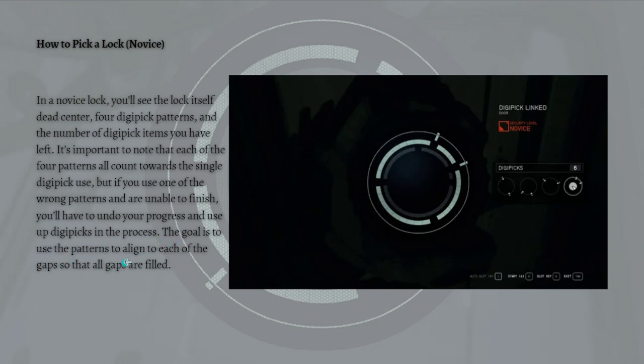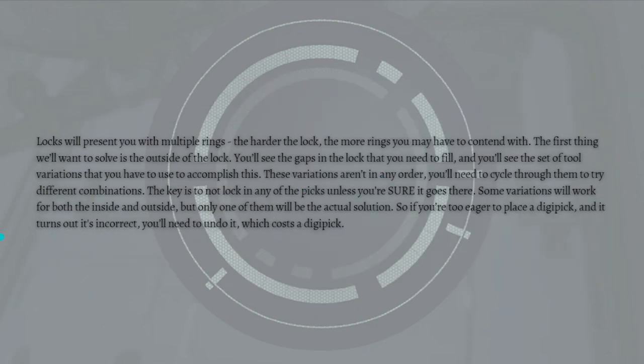The goal is to use the patterns to align and fill each of the gaps in the lock. Locks will present you with multiple rings — the harder the lock, the more rings you'll have to contend with. You'll want to solve the outside of the lock first. You'll see the gaps in the lock that need to be filled, and you'll see a set of two variations you have to use to accomplish this. These variations aren't in any set order, so you'll need to cycle through them to try different combinations.